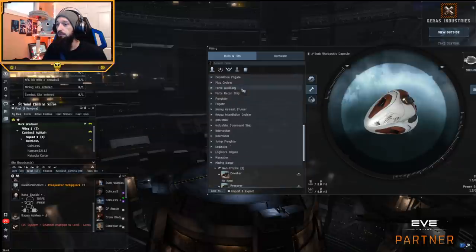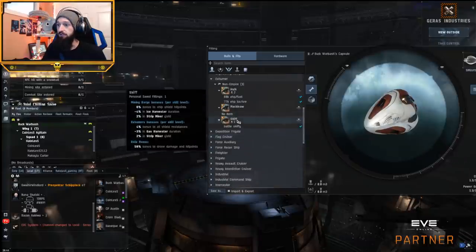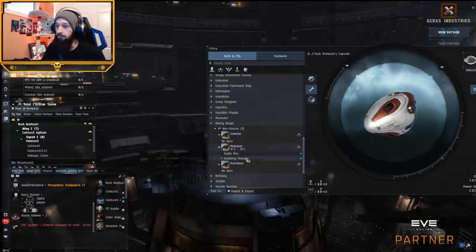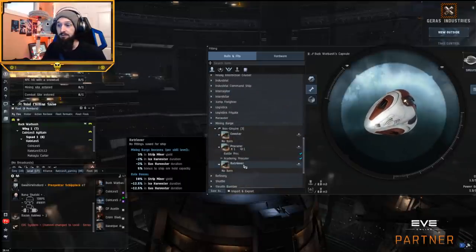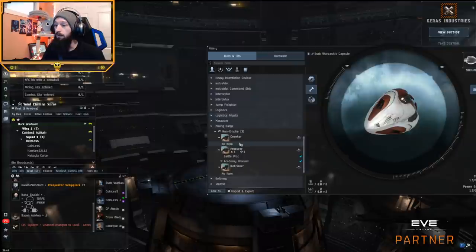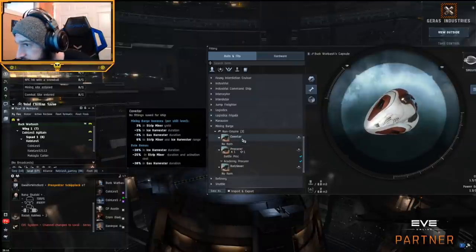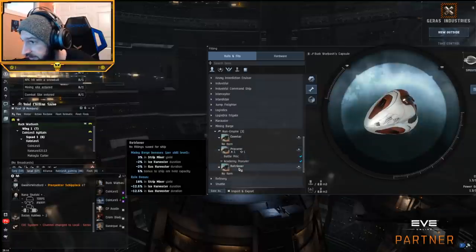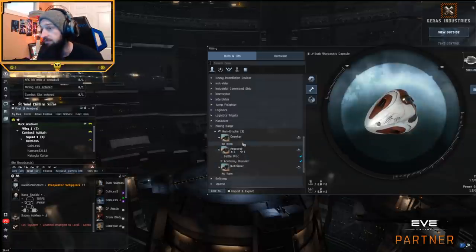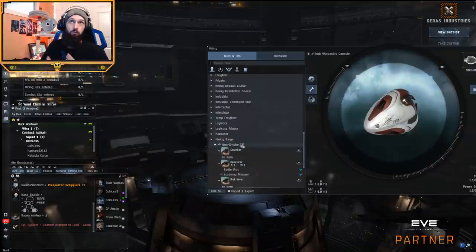Mackinaws are beautiful for the same reason — they have a lot of cargo, so in high sec you can mine alone, or out in null sec you can mine a couple different belts. They're good if they're just left alone doing their thing. Hulks are good with support; they need a lot of support to work well. They're best in groups of more than one, generally with hauling support, because they fill themselves up in like two cycles. And then the Procurer is the tier one of the Skiff, the Retriever has a bigger cargo hold like the Mackinaw, and the Coveter is basically the tier one Hulk.